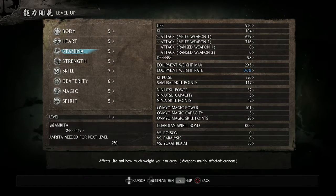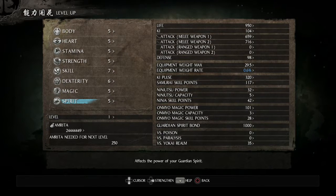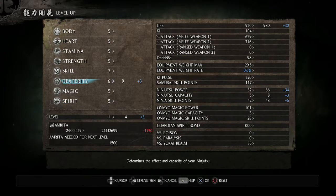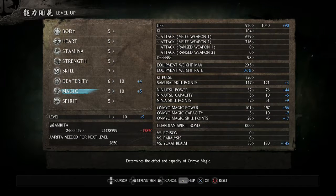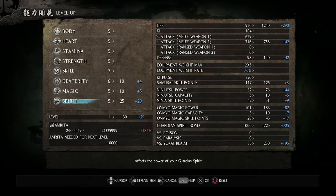I'll focus on strength, stamina, a little bit of body and heart, and then as much dexterity, magic, and spirit as I need to use the ninjutsu I want. So I'm going to put dexterity and magic up to 10 just to start - that should give me a good amount of ninjutsu and onmyo magic tools. Spirit is good for pretty much any build. I'll pump it all the way up to 25, since the highest amount of spirit you needed for guardian spirit bonuses in the base game was 25.